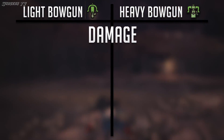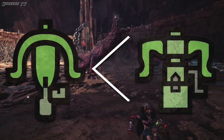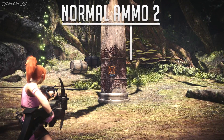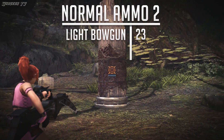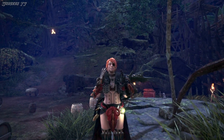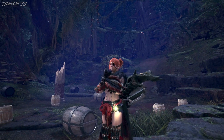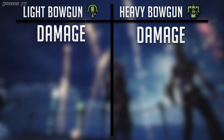This may seem obvious to some people, but I have a suspicion that a lot of people were like me — I thought that the light bow gun did less damage than the heavy bow gun. This is true in a lot of ways, but as far as single shot damage demonstrated here with normal ammo 2, both of these weapons do the exact same damage with every ammo type I tried. So if you thought light bow guns did less damage, that's not true — though it is absolutely not the end of the story when it comes to damage. As far as single shot damage they're the same, so I'm putting damage on both sides of the chart.